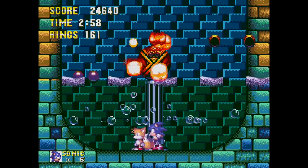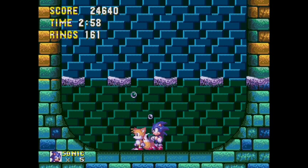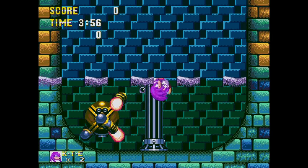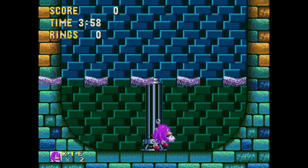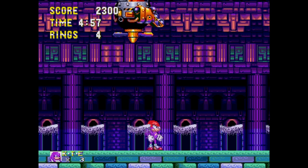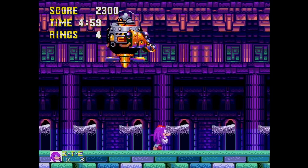The mini-boss is easy, but as Knuckles and that baby jump, this fight is made three times harder. During the main boss fight in Act 2, the Egg Robo doesn't move his craft down to the water like Robotnik does, making it way tougher to hit him.